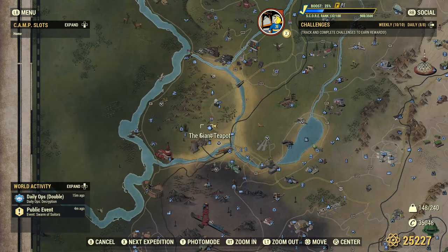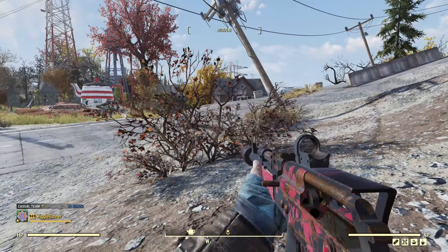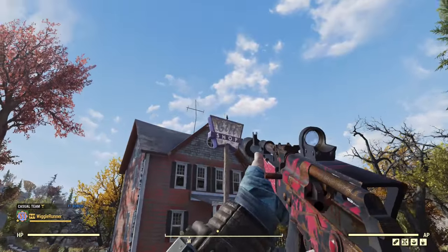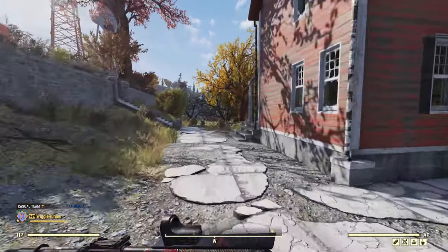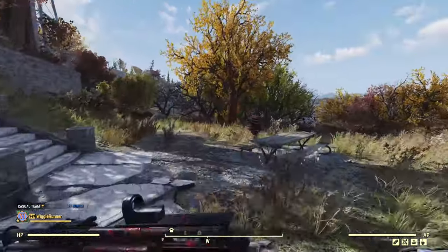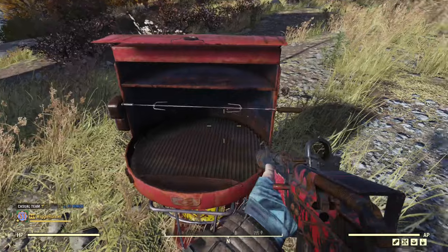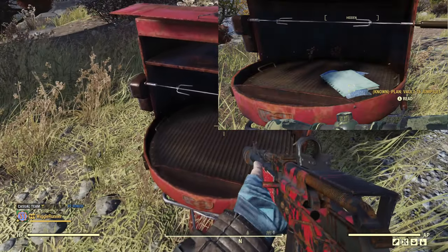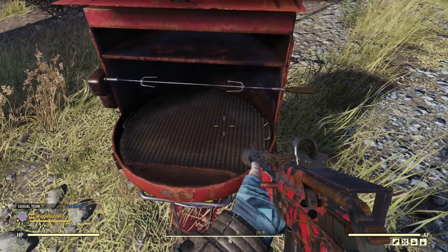The next location is the Giant Teapot. From the spawn point, we just want to run down the hill towards the gift shop and go around to the barbecue grill. We struck out here, but the plan would be sitting right here on the barbecue grill.